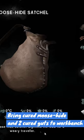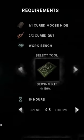The total craft time is 10 hours for the moose hide satchel, so you might have to break this up into a couple different sessions.